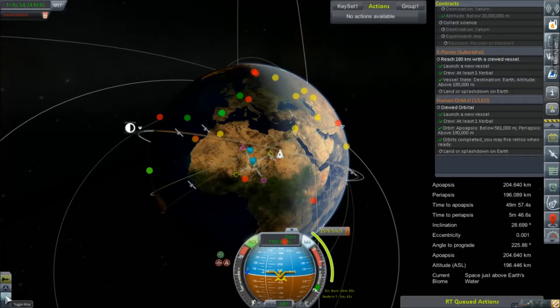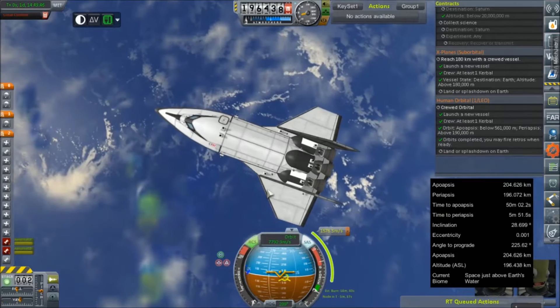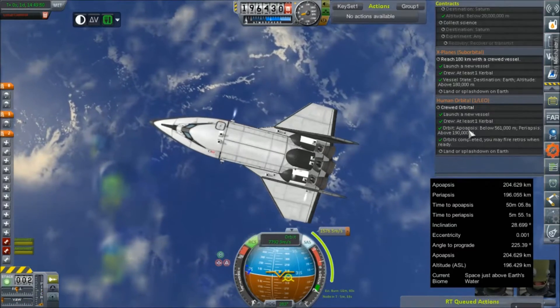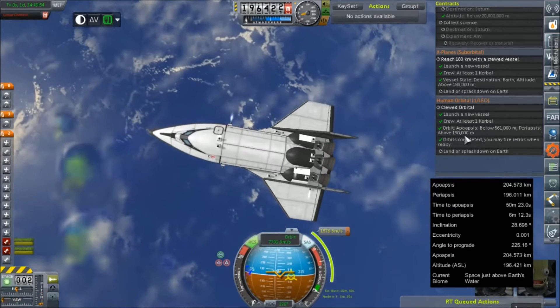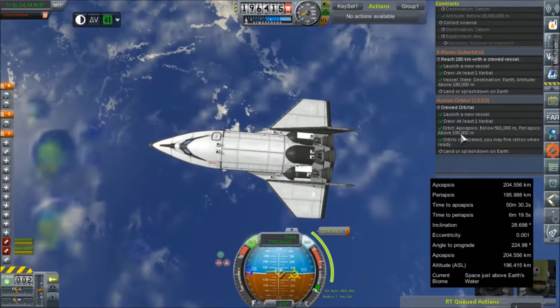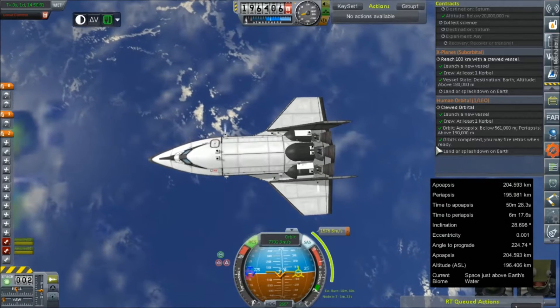Hey everybody and welcome back to Kerbal Space Program RP-0. We are rejoining our shuttle crew after a slight correction of their orbit. I had to have the periapsis or perigee above 190 kilometers, which I did not have initially. I adjusted it, waited a day, and now we've got all of these check marks.